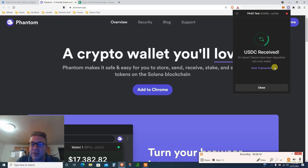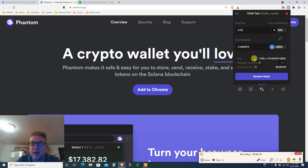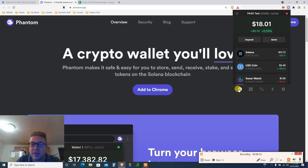Look at the fee — 0.001. Click 'Swap.' See how fast it is — swapping tokens, USDC will be deposited into your wallet once the transaction is complete. Click 'View Transaction,' then you can see it on Solana Scan. Click 'Done,' go back, and now I have both USDC and Solana in my wallet.